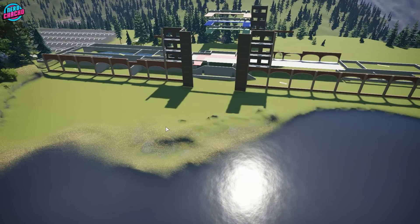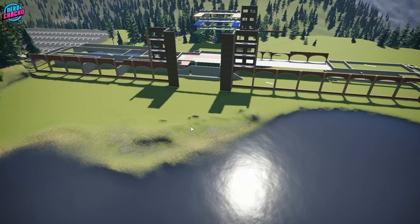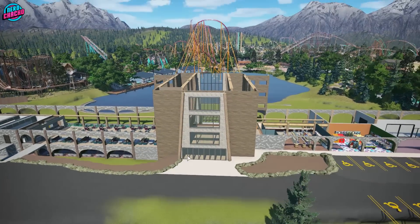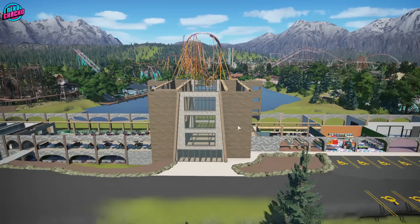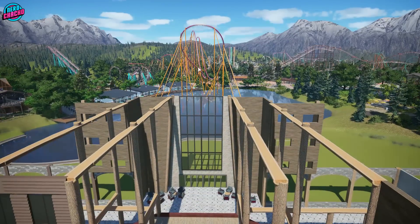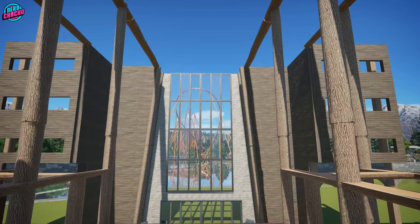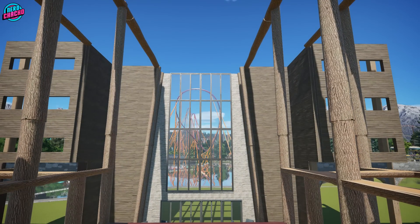I'll talk through the rooms when we come to it because I don't want to overload you. Now let's cut to what this actually looks like in real life. I'm going for the wooden stone cladding with the glass frontage and cladding in the middle, and then in the back it's literally floor-to-ceiling glass. Because when you go through in the atrium, that's what you're going to see — the hyper turnaround and the hyper first drop. This is just the perfect positioning of this hotel.